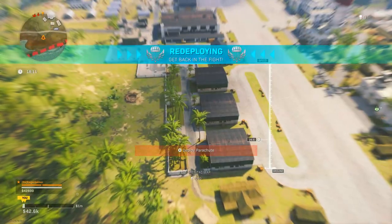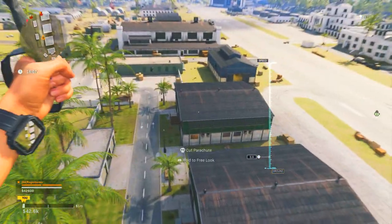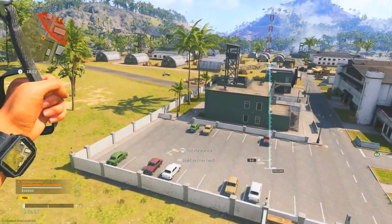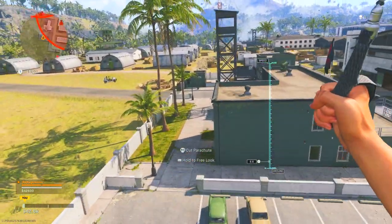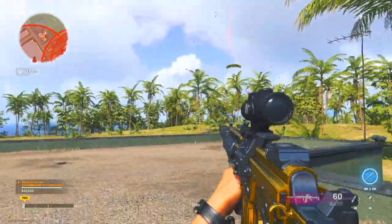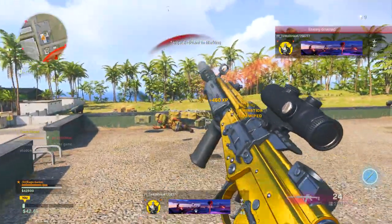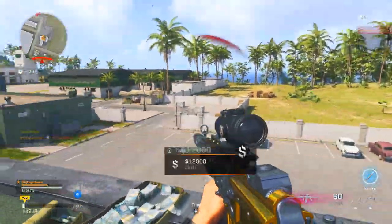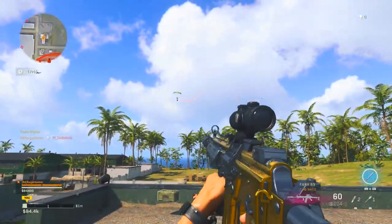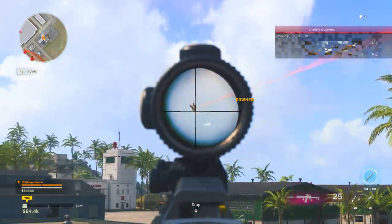I'm going to quickly explain the challenge, give the best class setup for it, and then share some quick tips to help you get the challenge done even faster. I'll also cover how to unlock the weapon in Modern Warfare multiplayer if you have the game. There are timestamps in the description if you want to jump to a specific part. Once you have the weapon unlocked, I'll have camo guides and a guide on how to level up weapons fast — links are on screen and in the description.